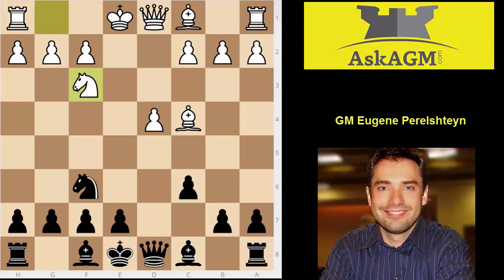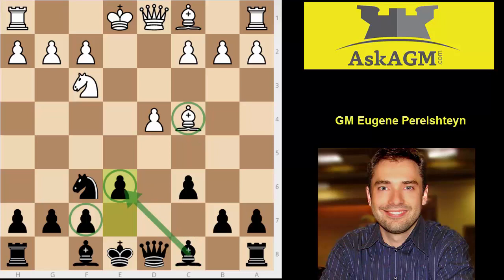With your next move you will set the course of the game, and you play e6. On one hand you are making the range of the bishop much smaller, setting up this wall of pawns. On the other hand, this is a very anti-Caro-Kann type of move because the bishop is locked up. The whole point of the Caro-Kann is to get that bishop outside the pawn chain, so I think e6 is a mistake.